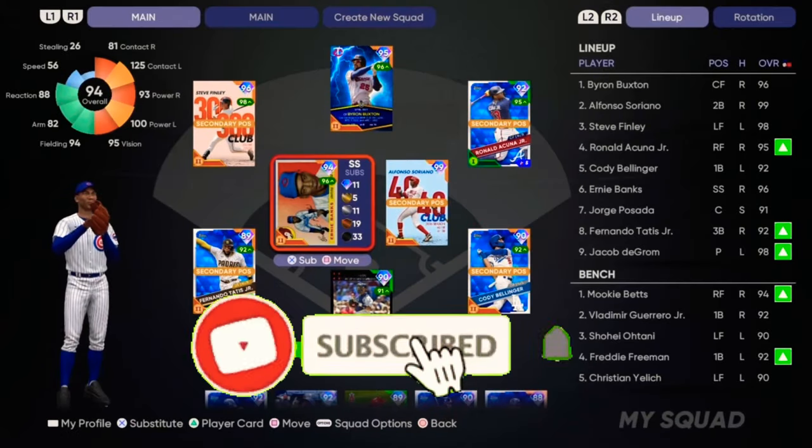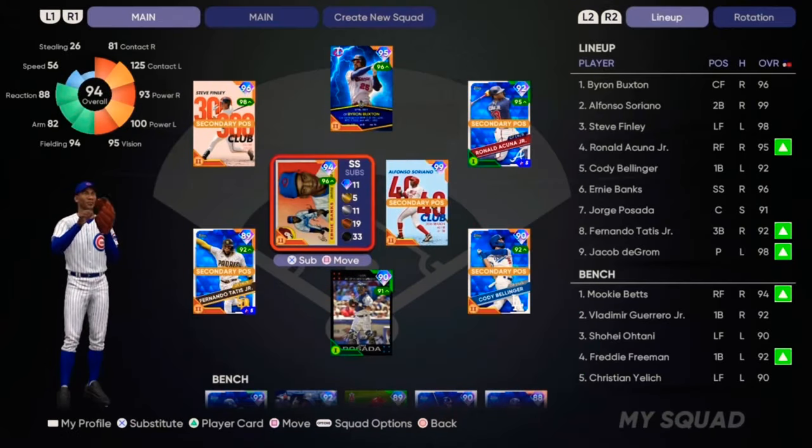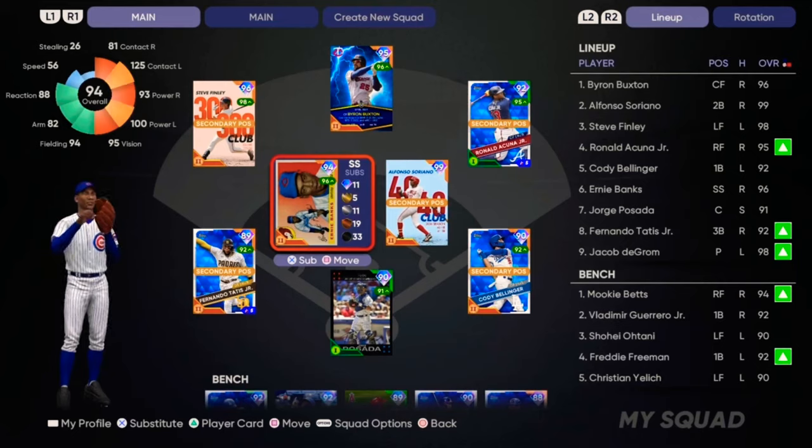So in this new year of MLB The Show 21, they introduced parallels. Basically they are prestiging from last year, but for every single player. The good thing about them is you can rack up stats with any single player in the game — it can be a common, it can be a diamond, it doesn't matter — and they are still going to get boosted by the parallel level you are in.